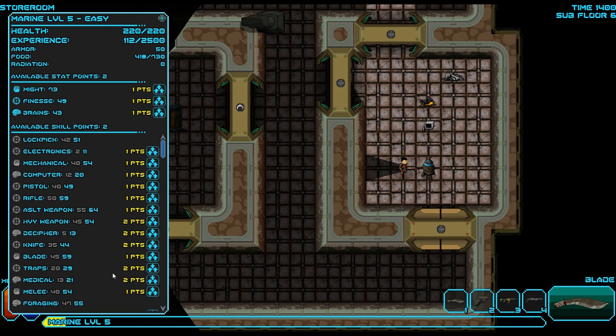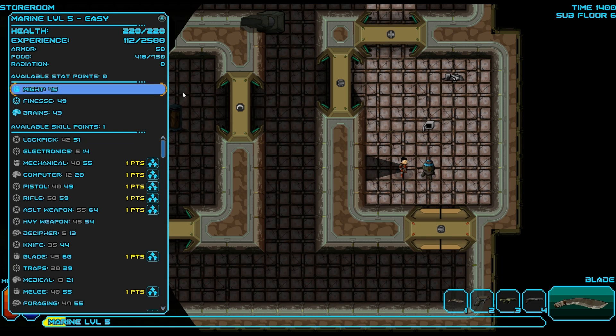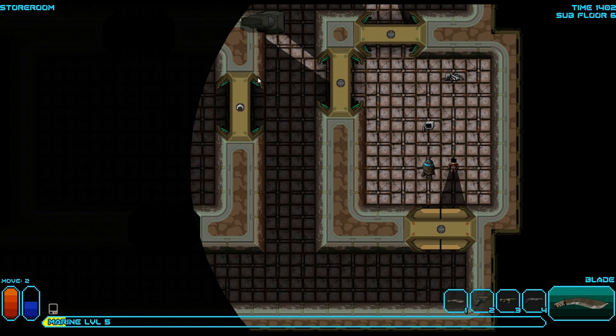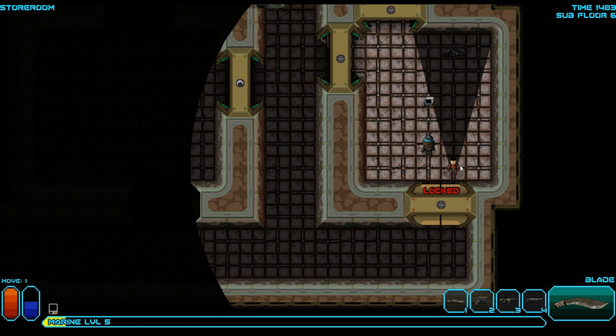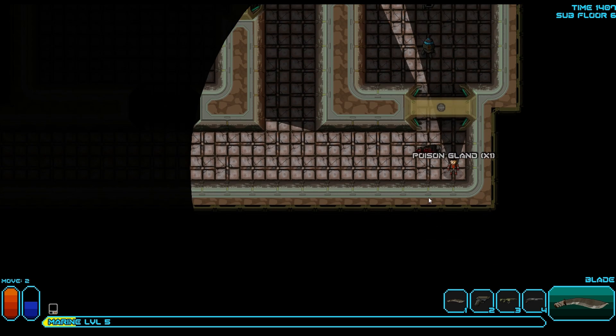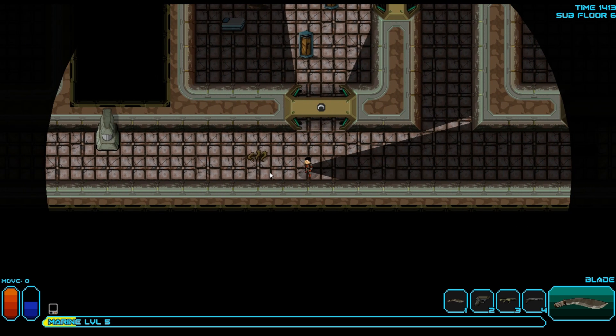I'm gonna put my point into foraging and then let's do electronics, just for the heck of it. Lock broken, okay, whatever. 69% chance of success. Smash — get the poison gland. Smash.